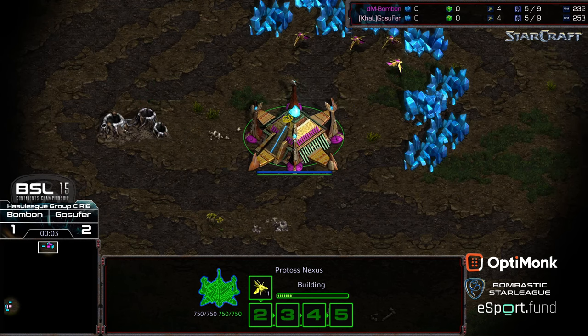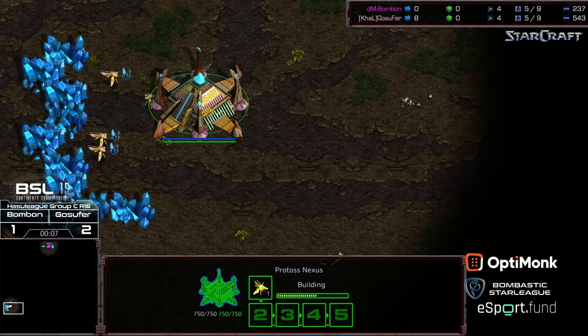Hey guys, welcome to another commentary. At 12 o'clock location as the hot pink Protoss, we have Bonbon. At 9 o'clock location, also as the pink Protoss, we have Ggosephur.